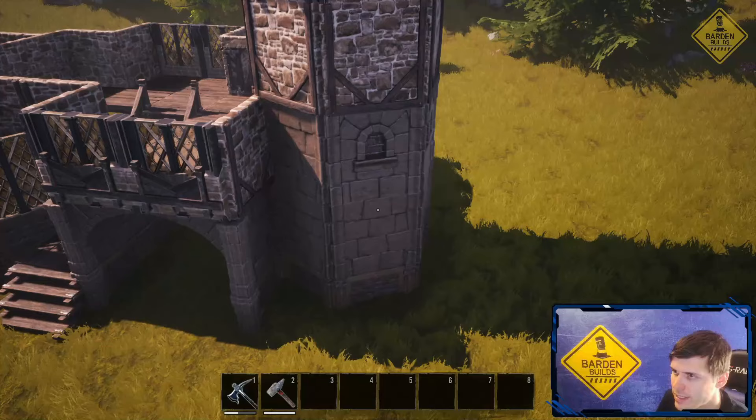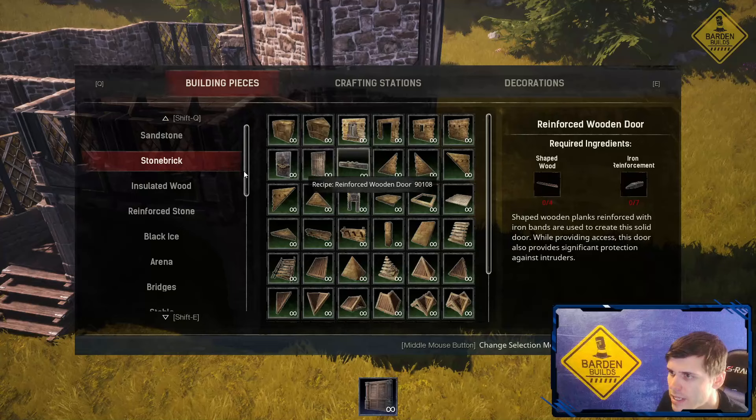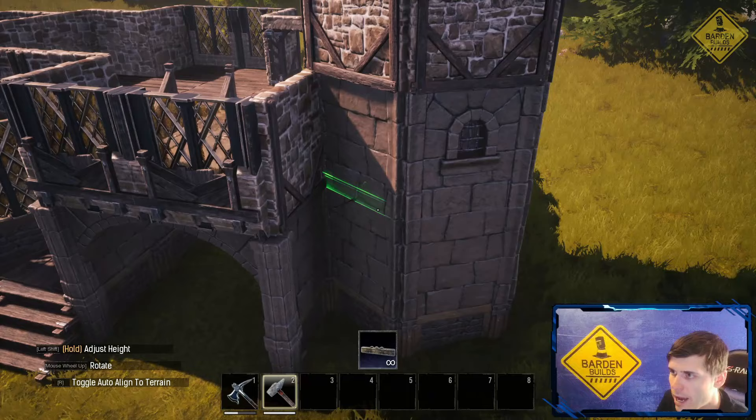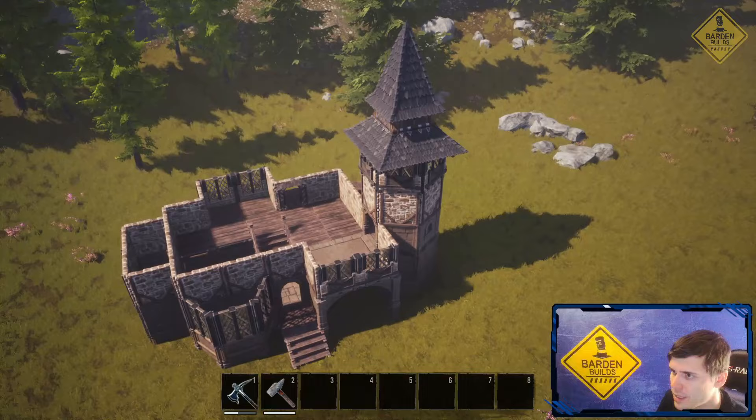And the last thing to do — this isn't mandatory, it's just something I think makes the build look a little bit better. If you have it, it'll work. If you don't, no worries. But we're going to use the stone brick arcane stone brick wall rim and go around this tower just like that. And with that, that'll complete the tower.